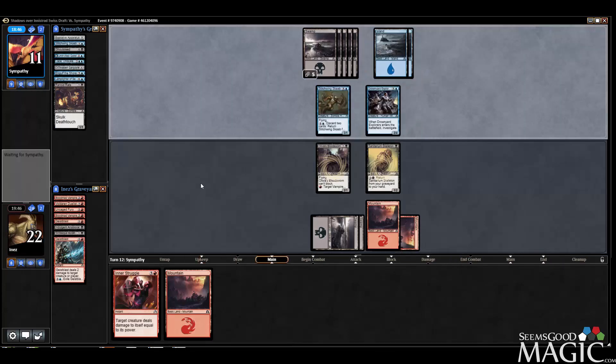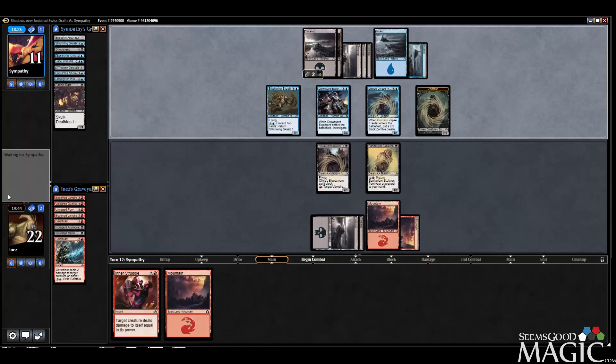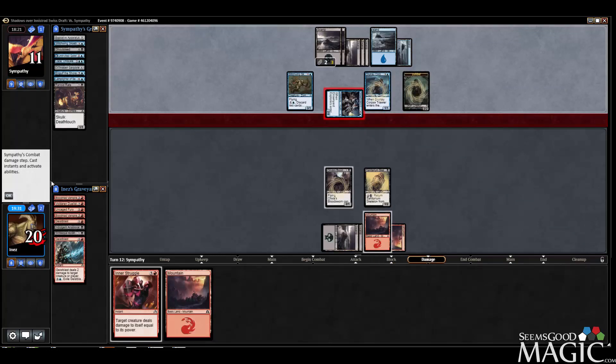We didn't get any Dual Shots either, I just realized. That's a bit of a problem. Now I can't bring the Scab back, so I guess that's good. I might as well block — actually no, I guess I'm going to be using my mana to keep the Corpse Trawler at bay, at least.